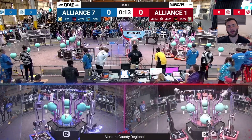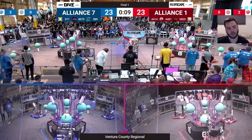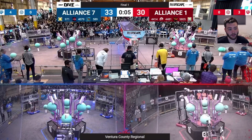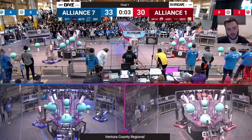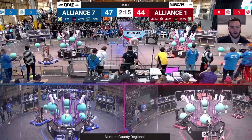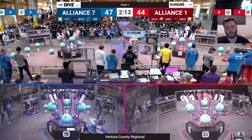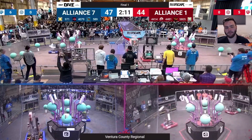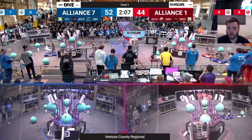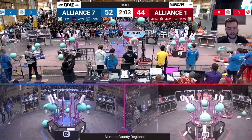Getting into this match, autonomous on both sides is going pretty well. But what's really interesting is the number seven seed alliance actually pulls ahead in autonomous. That is mainly down to both alliances getting the same number of L4 coral — however, the blue alliance got one in the trough whereas the red alliance's L4 score missed and didn't land in there. This is actually kind of surprising considering the offensive firepower that this number one seed alliance has.